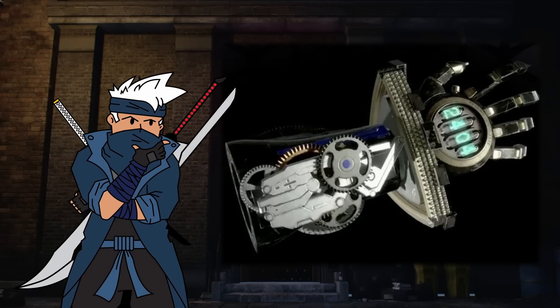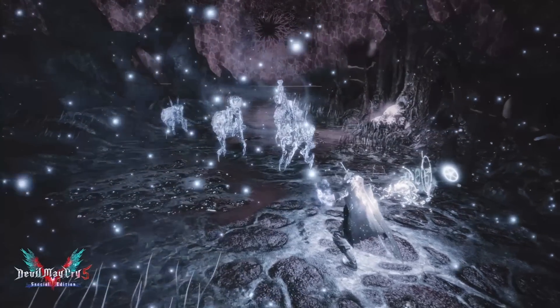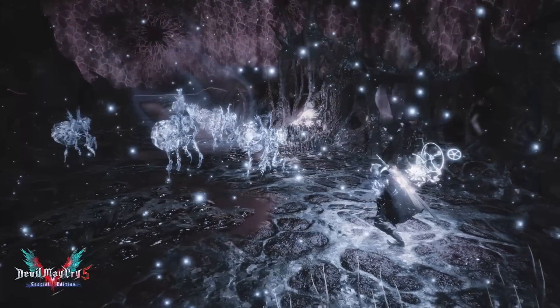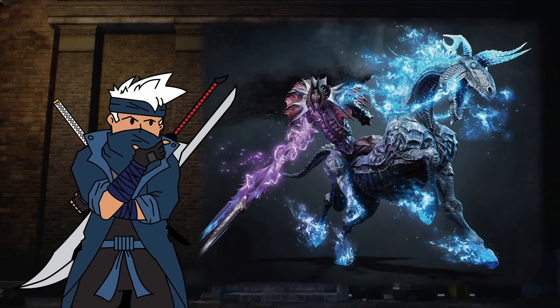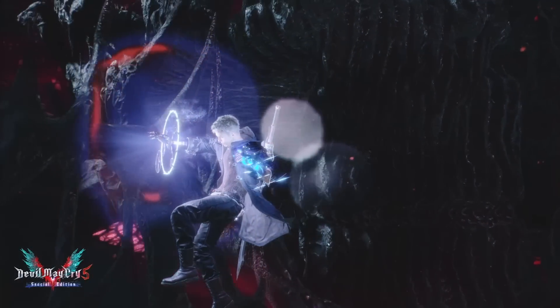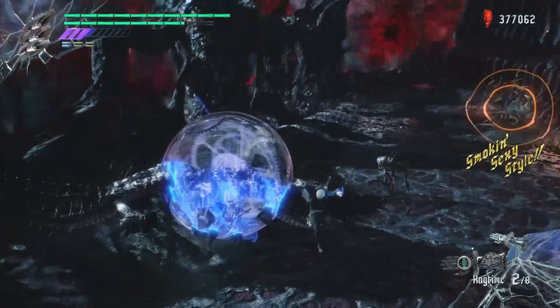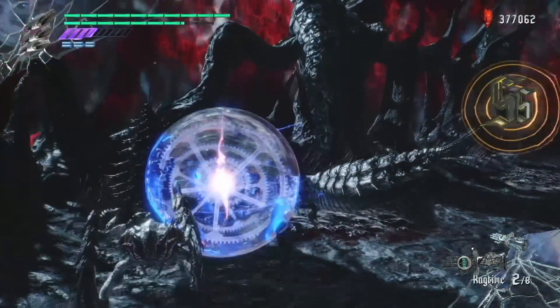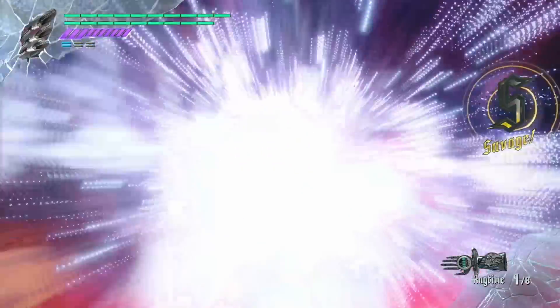Now we're getting into next level Devil Breakers. Here is Ragtime. It bends the laws of space and time. This was derived from the demon Garyon, which has this exact ability. When equipped, Nero is able to shoot a blast at his enemies, and if they are caught in it, they are significantly slowed down for Nero to proceed to combo or taunt his enemies as they are caught in the radius.